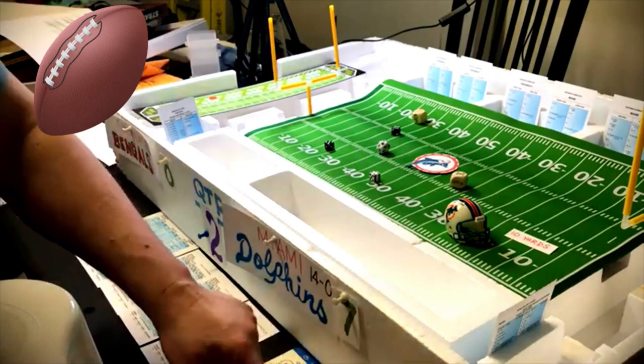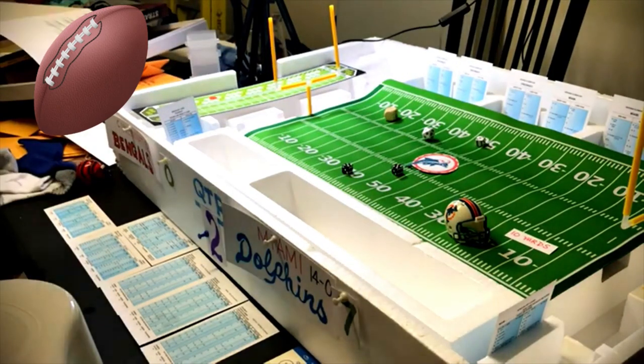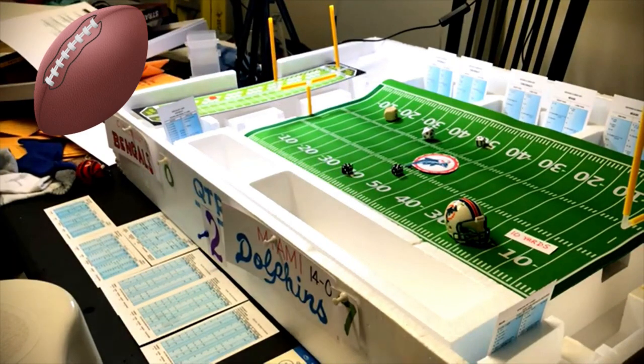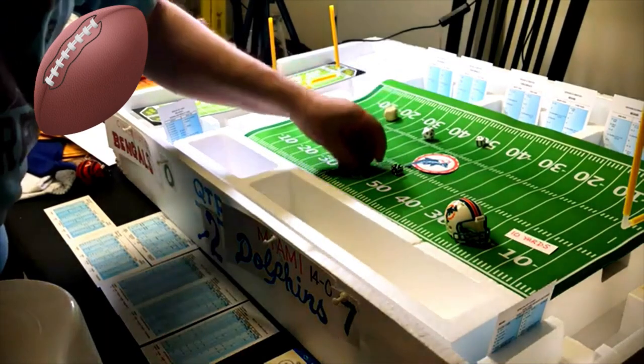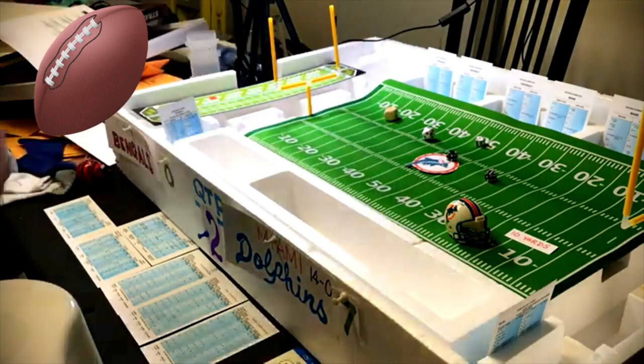End run Mercury Morris — question mark on the guess dice. Roll a two — defense was guessing pass, so they were wrong. Ten end run Morris, short gain — roll gives 12 yards, and it is a touchdown! Extra point is good. Miami now leads 14-0.